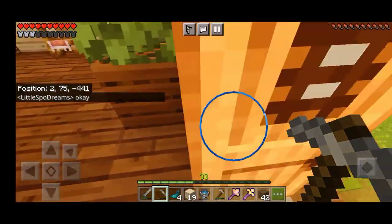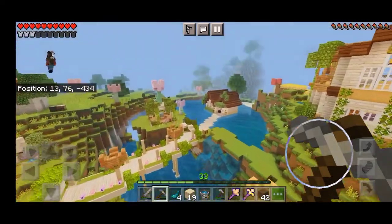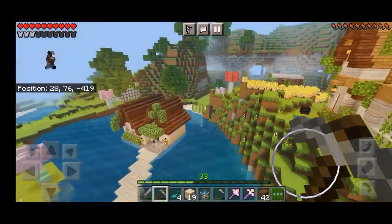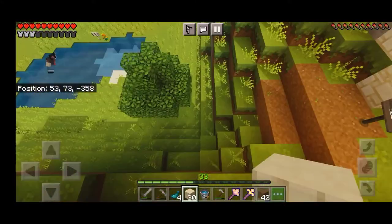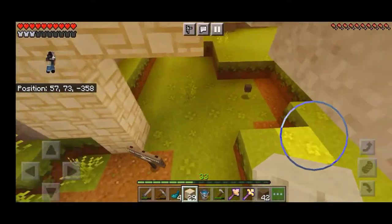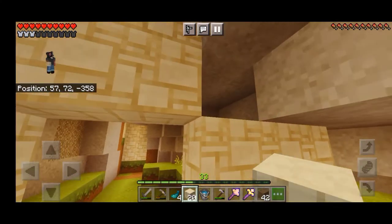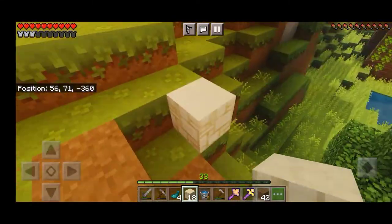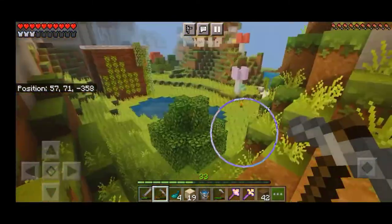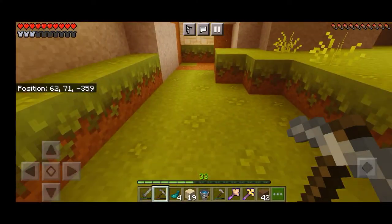What's up everyone, it's Ki over here! Today we are going to make a farm. I saw this beautiful place and this is the right place for me to make a farm. Since I have a lot of sandstone, we can make like a gate or a door here, and we are going to clean inside of this mini cave.